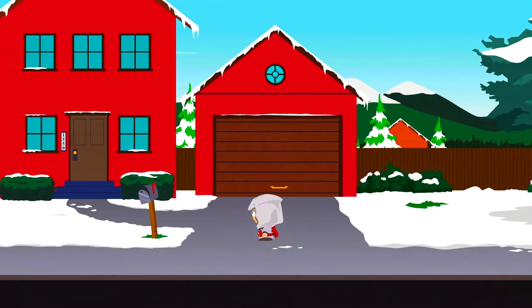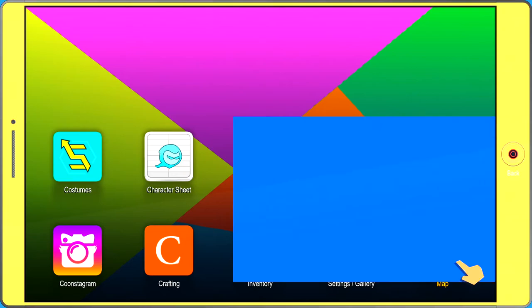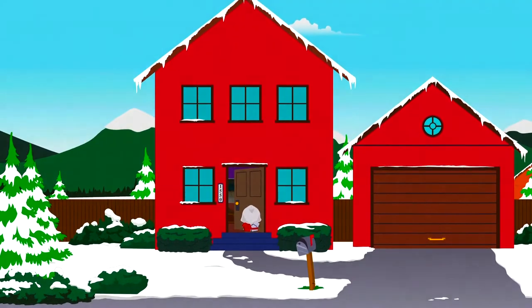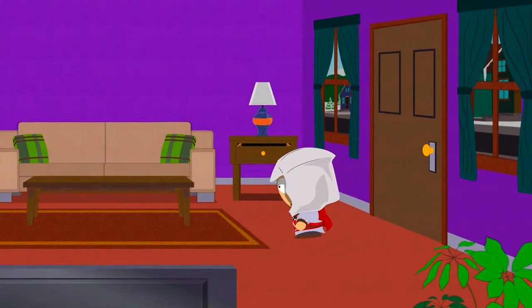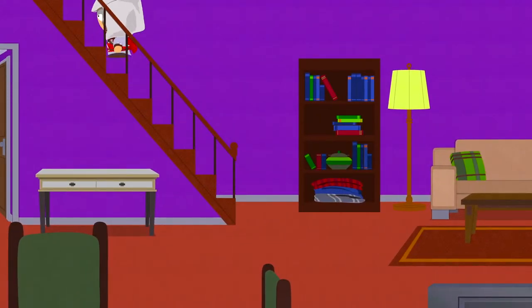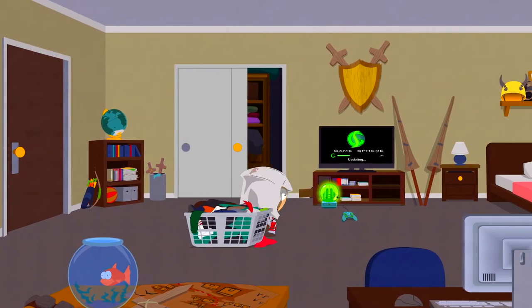So here's my house — I believe this is my house, let me check one more time. If I go in it should be — yep, that's my house. So let's go in there. I actually did do that the first time but I forgot, because I unlocked this costume before I even started the game. So let's go into our bedroom and we should have something special in here.